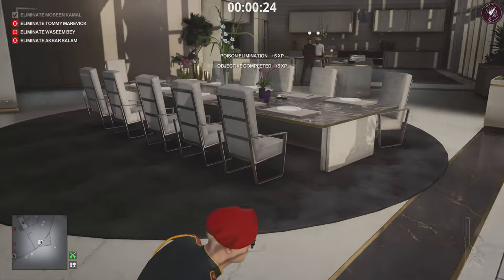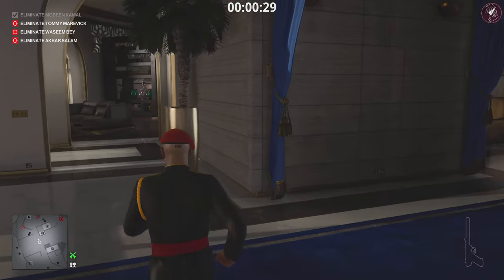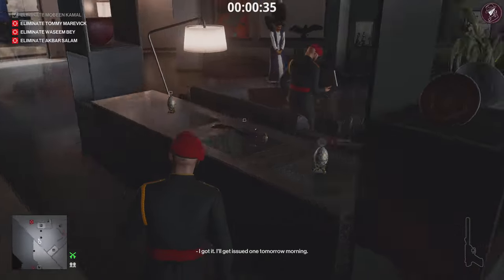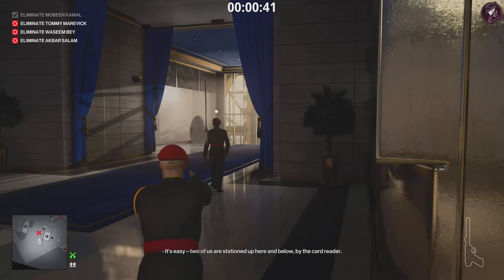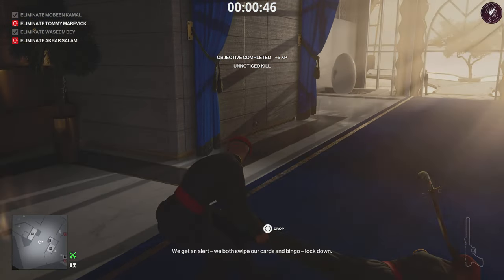Now we need to get the sword. It's in the room on the opposite side of the area, next to two filigree eggs. Go ahead and grab the scimitar. We're going to throw this at our second target's head. Once that's done, quickly drag his body and dump him in the nearby crate.